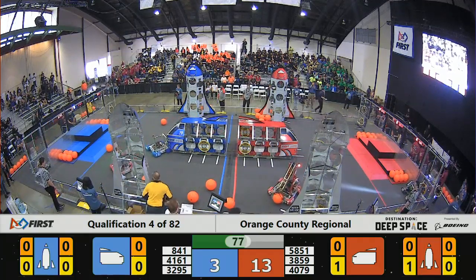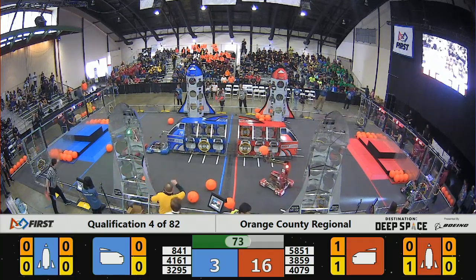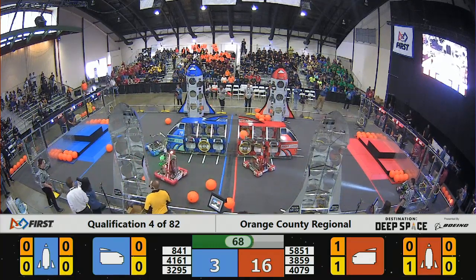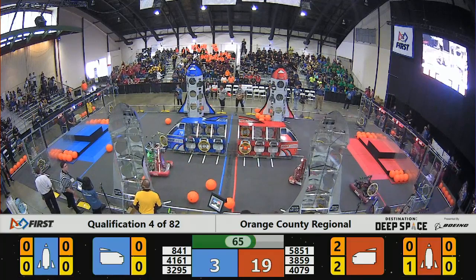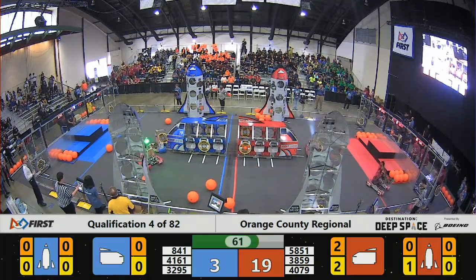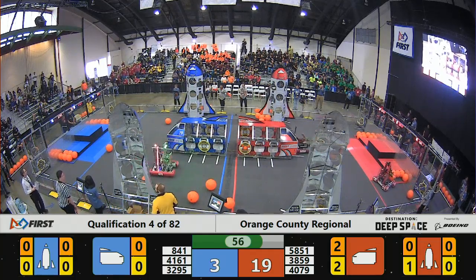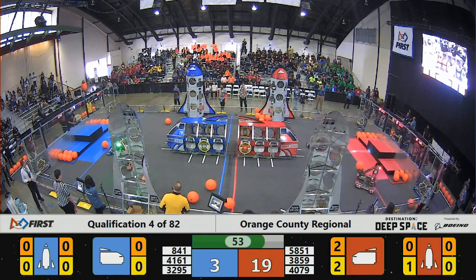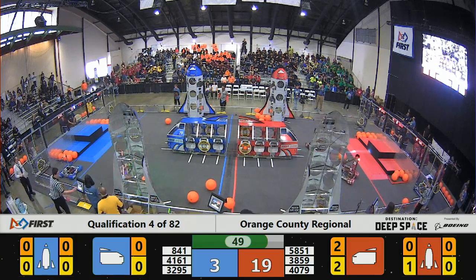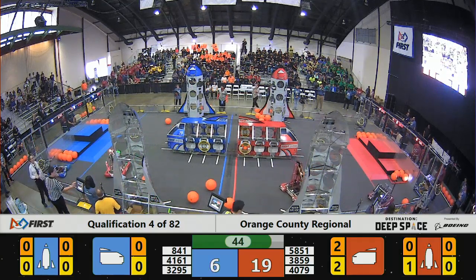3859 is going back to the habitat zone to pick up. 4069 below. Now, once a hatch panel is placed, an opposing alliance cannot remove it from a rocket or cargo ship. So if you see a hatch panel, they can't drive by and take it off once it's on the rocket or cargo ship. 4060.